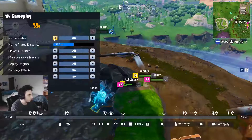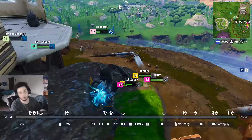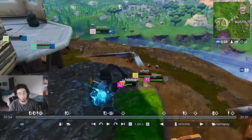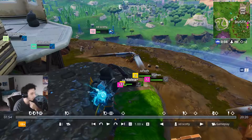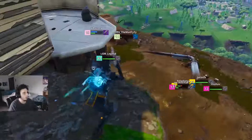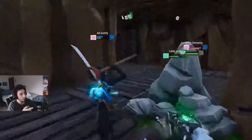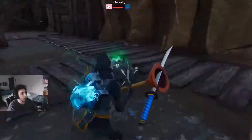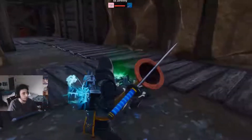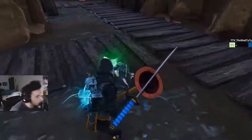My teammate is down there fighting somebody — he's wearing Scold Trooper. The nameplates make the screen kind of cluttered, which is why I'd rather have recorded the gameplay than the replay. Anyway, that guy took me down really low. I have a shield potion and I drop down on him — he didn't expect me not to be up there, and he was actually going to thirst my teammate. So I dropped from the roof, dual pistolled him, and got the kill.